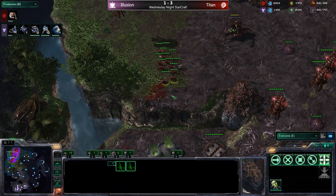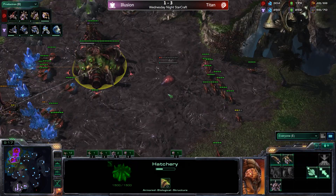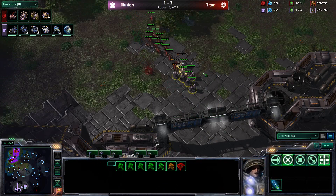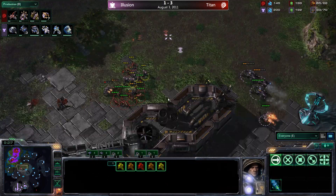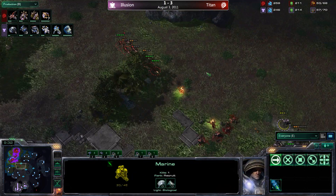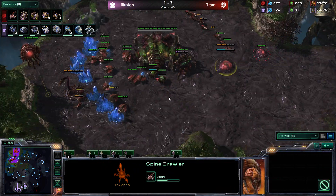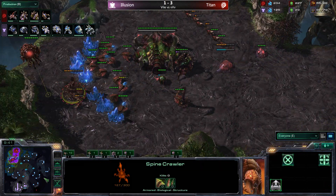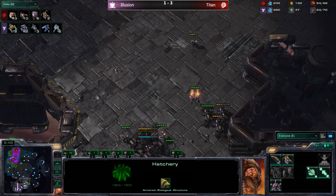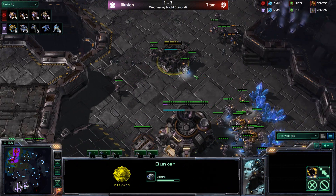Huge damage might have been an exaggeration — titan actually lost that engagement and then lost drones in the drop; five workers killed for the Terran. Some midfield skirmishing continues but the hellions are a lot of firepower against titan's tier-one army. Titan now has to respond with spine crawlers, not feeling safe at all. Illusion is on two bases; titan is in a bit of a pickle — not far behind, but illusion has gotten well ahead.